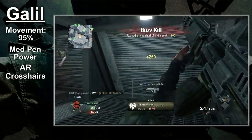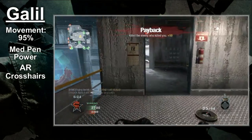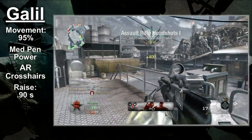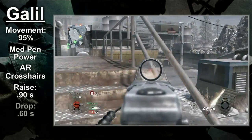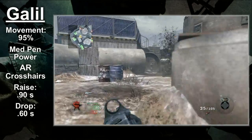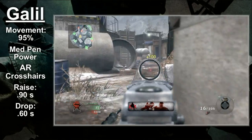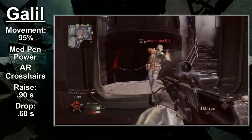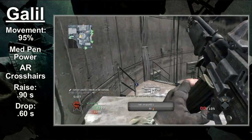Up next we've got the switch times, which are actually pretty slow on the Galil. You can raise the gun in 0.9 seconds and drop it in 0.6 seconds. The drop time is okay, but the raise time is bad. Keep this in mind if you play a lot of hardcore game modes — switching to the Galil is a bit of a hassle and can potentially get you killed.